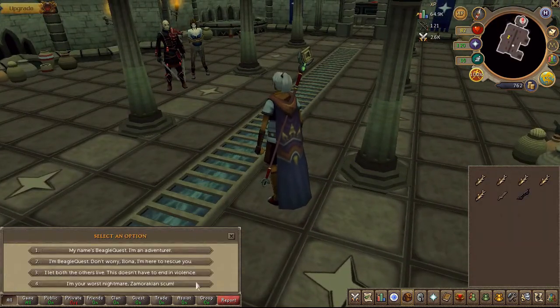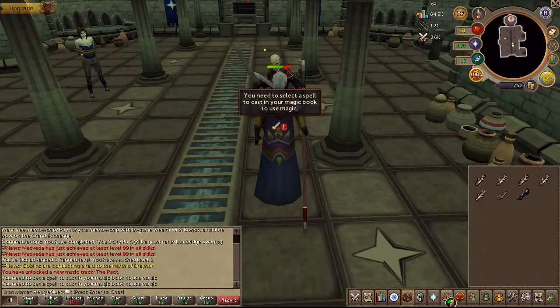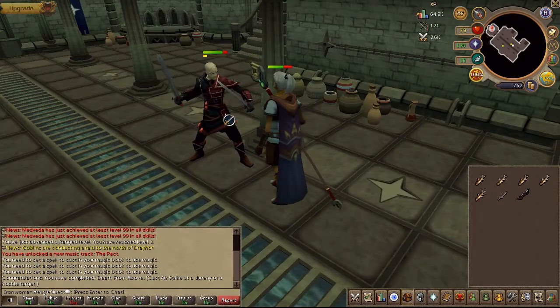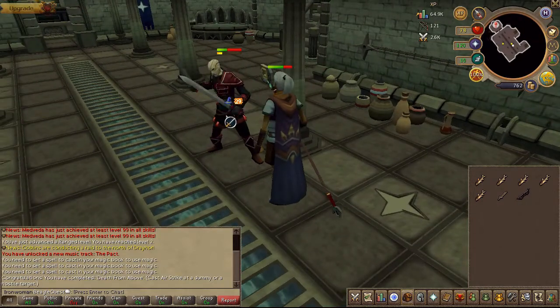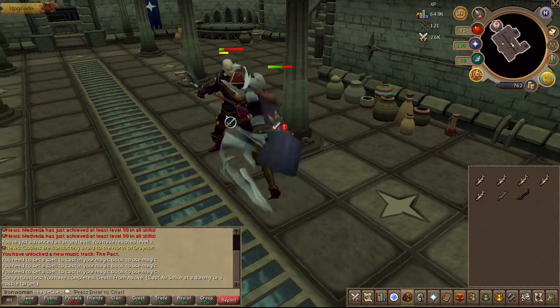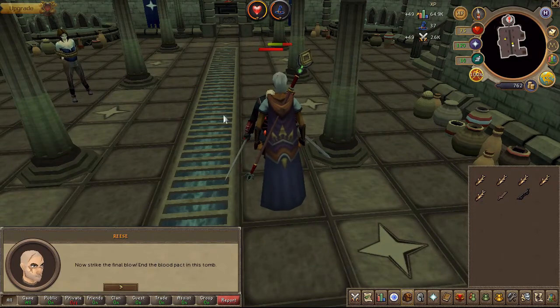Choose any of the chat options, then defeat the boss. Once defeated, choose any of the chat options again.